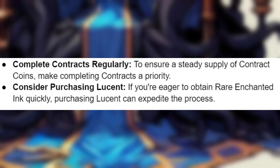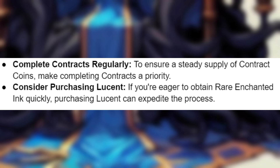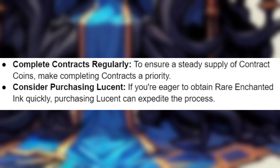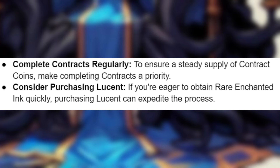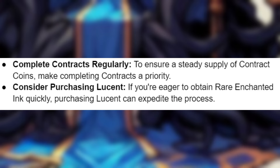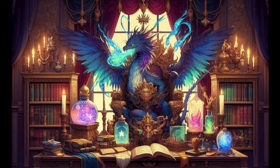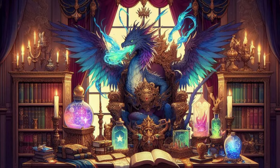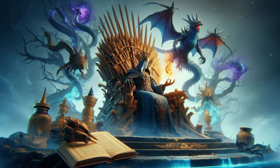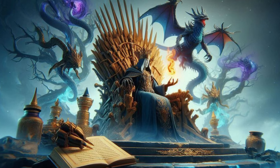Complete contracts regularly to ensure a steady supply of Contract Coins, and make completing contracts a priority. If you're eager to obtain rare Enchanted Ink quickly, purchasing Lucent can expedite the process. By following these steps and utilizing these tips, you'll be well on your way to acquiring rare Enchanted Ink and crafting the most powerful items in Throne and Liberty.